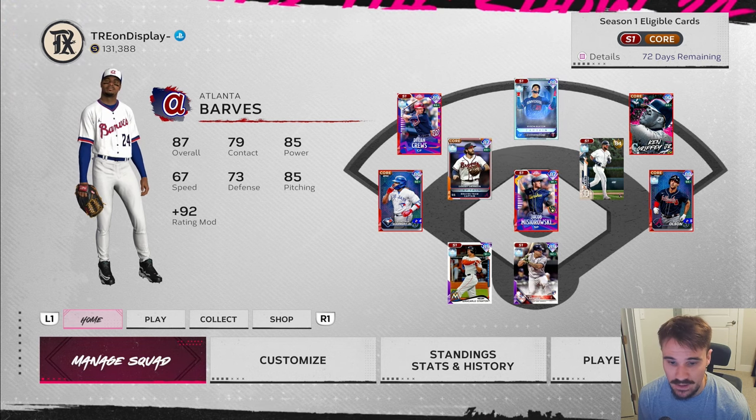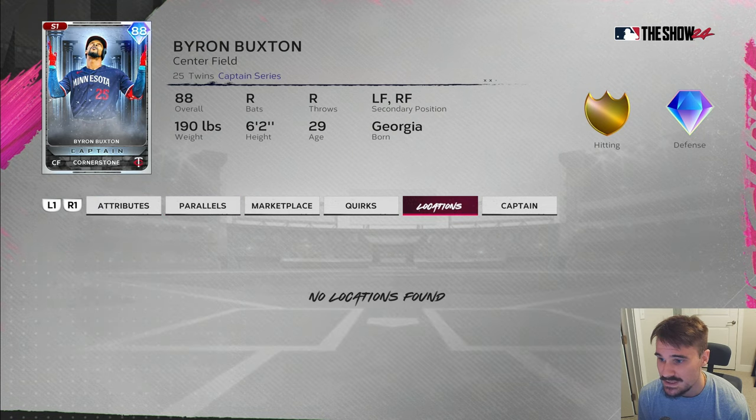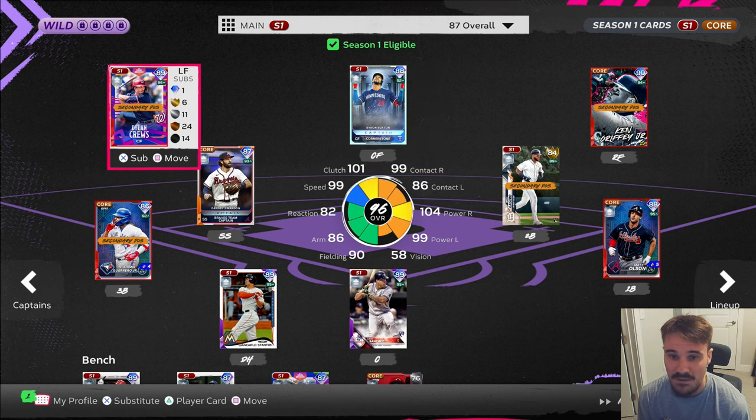We are trying out the Byron Buxton captain boost that you get by setting him as your hitting captain today. I don't plan on doing this long term or anything, just thought it would be a fun video idea to try out. I know a lot of people are doing it right now because people have been saying he's the best captain to get — if you do get 11 hitters under 60 vision in your squad, they're all going to get plus 15 power against righties, plus 15 power against lefties, plus 10 speed, and plus 10 fielding ability.